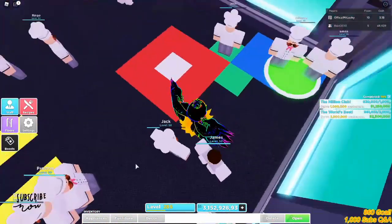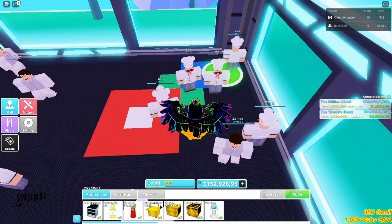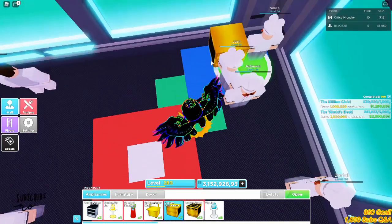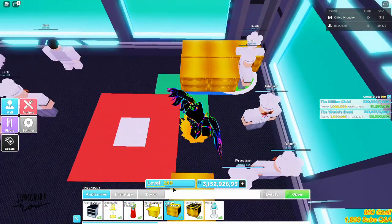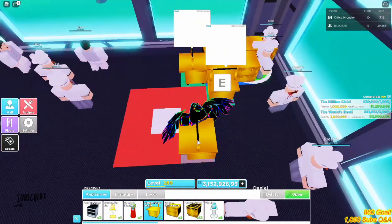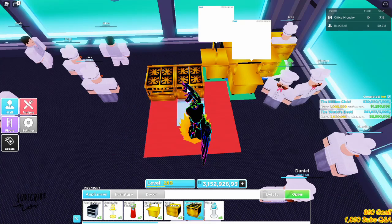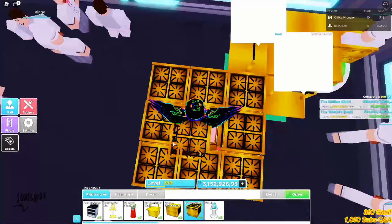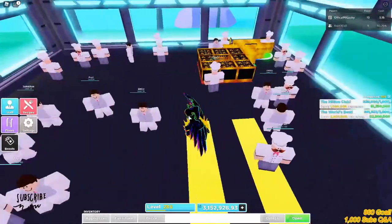The next part is really simple. What you need to do is get your appliances out. First, put all your dishwashers like that — keep that space out for now. Then put your golden or normal order stands right like that, and keep this white spot empty for now. Then put your stoves just like that, try to get them facing into the middle, and keep that spot empty because that's where your cooks will go.